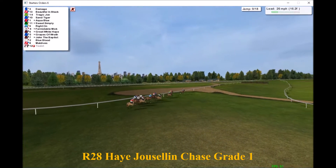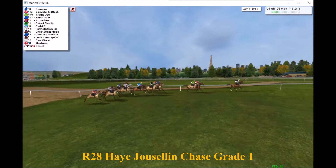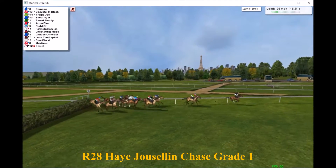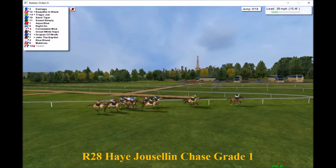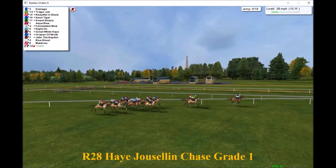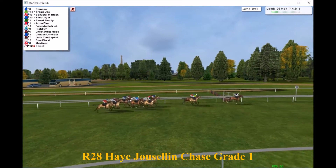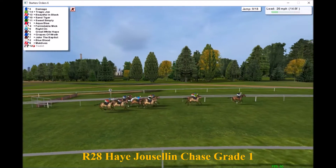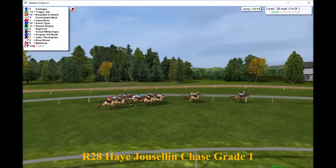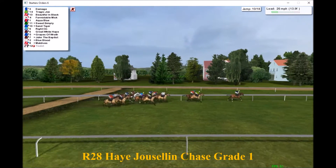That fall has relegated Grapes of Wrath to last as they take the next fence. Damage's lead is now down to two or three lengths. They're at the halfway point fence-wise, with just under two miles to go as they jump the next. Damage leads, with Tragic Joe and Beautiful in Black together in second and third, then a small gap to Sand Tiger on the rail with Sweet Simply in green. Aqua Blue and Formidable Mick follow, then Right On, and Maldives is now the back marker.